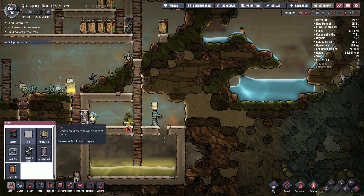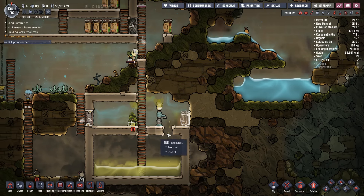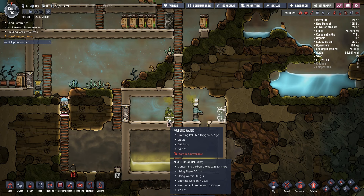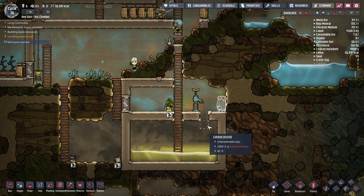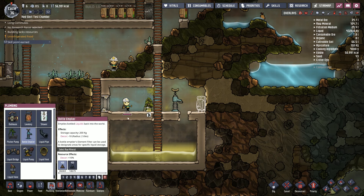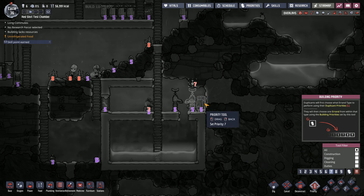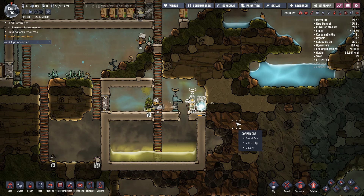We need like a containment room. So we're gonna build the storage bin down here — I believe our guys can hop that little gap there. I wonder if we can make storage for the polluted water bottles too, or if we're forced to just wait for this thing every single time. We could build another one of these and see if that helps things at all.